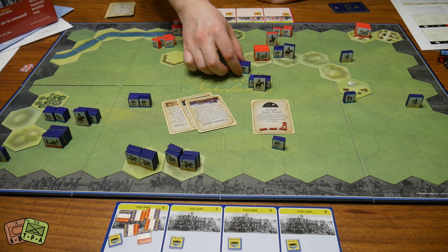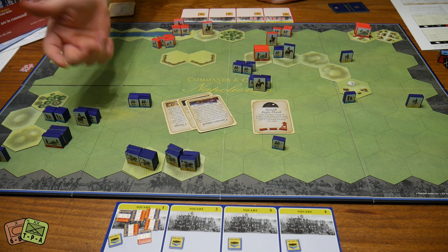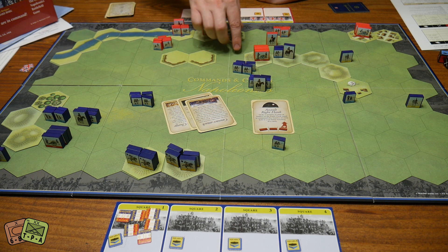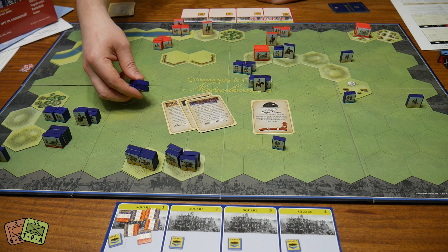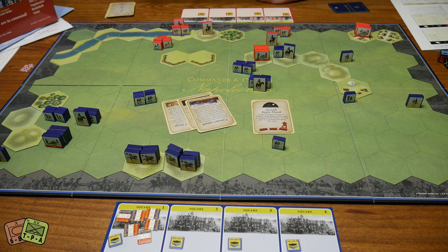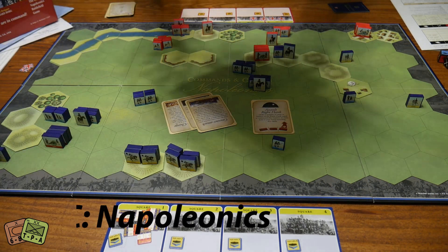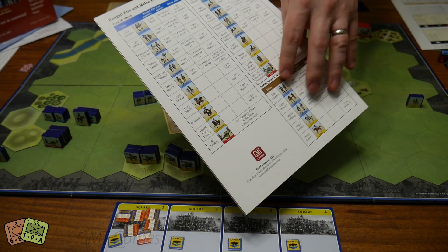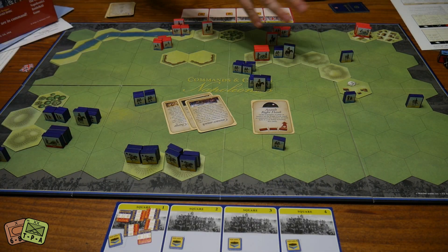Most units start with about four blocks, sometimes three or five depending on the unit type. British light infantry had five blocks, British rifles only had three blocks, French line infantry had four, French heavy cavalry had four, and British heavy cavalry only had three. There's nuance in all of that which is covered in the big play aid card, which tells you how many blocks per unit, how far they can move, and attack modifiers.